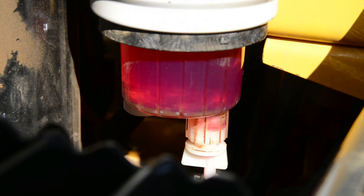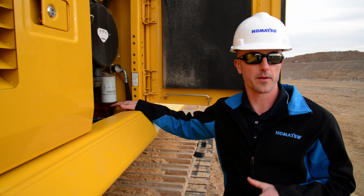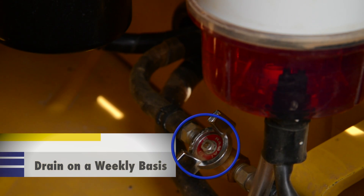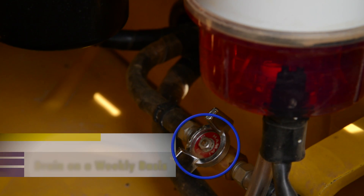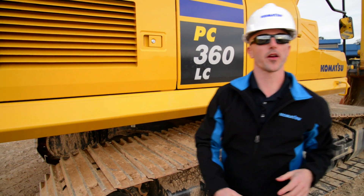This should only be done when the engine is not running and the key is in the off position. Once drained, be sure to re-tighten the valve. Komatsu also recommends that you open the valve on the sediment drain to the fuel tank on a weekly basis to check for contaminants. That covers the fuel system requirements for Komatsu's Tier 4 Interim and Tier 4 Final products.